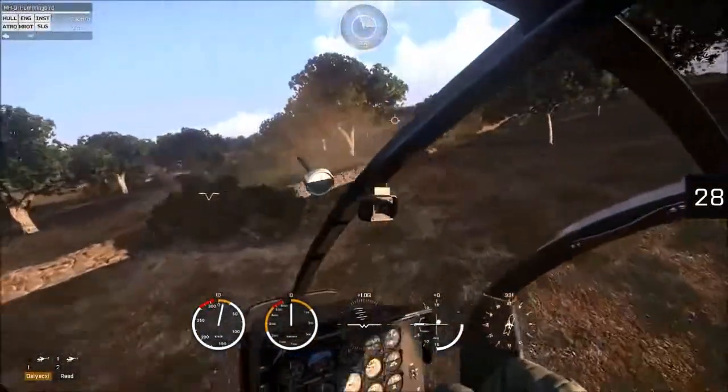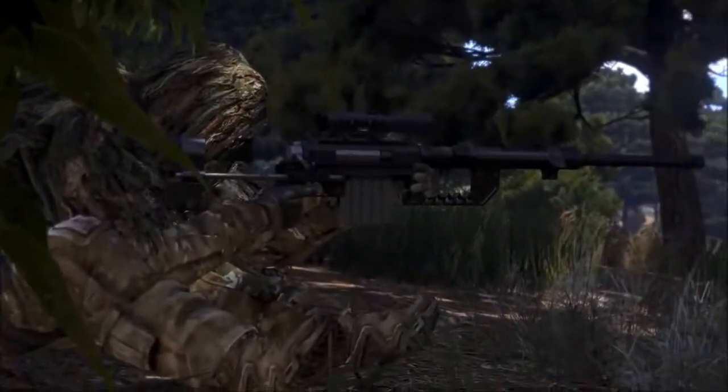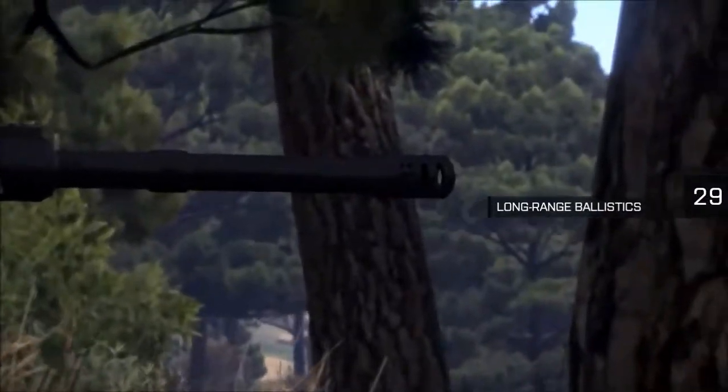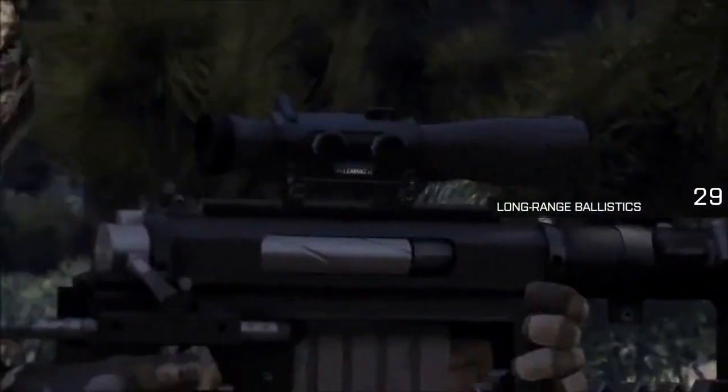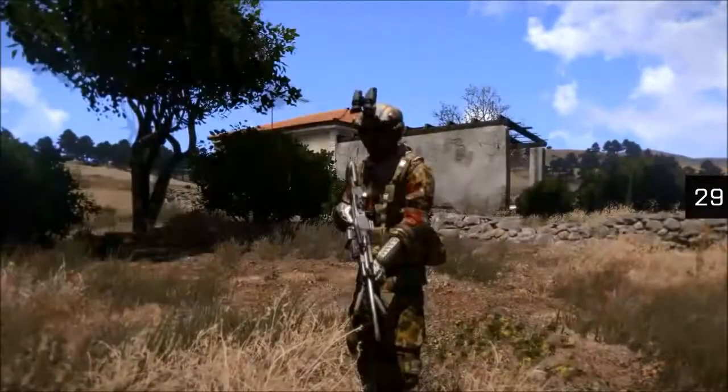More updates, new features and splendid refinements of the Arma 3 platform are on the way. While a sniper rifle can take down a soldier from more than 1,500 meters, there's a chance that an incoming bullet will hit your target's weapon and get deflected — so watch out for that bullet drop.